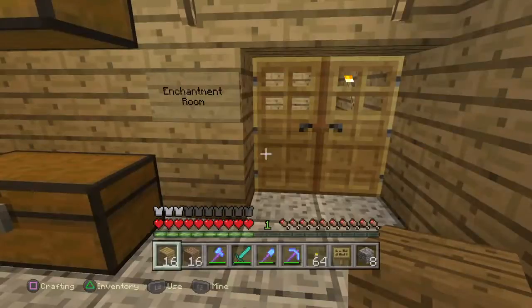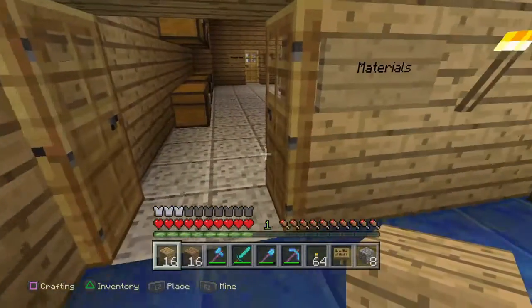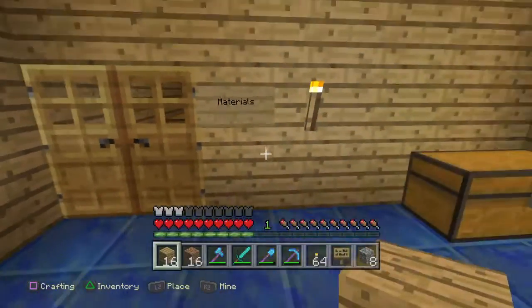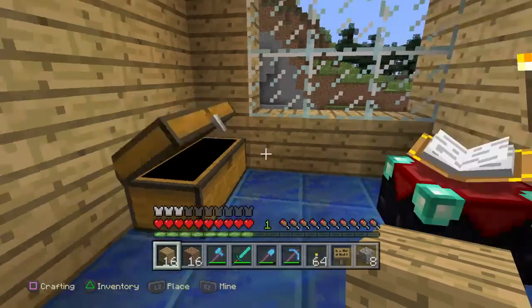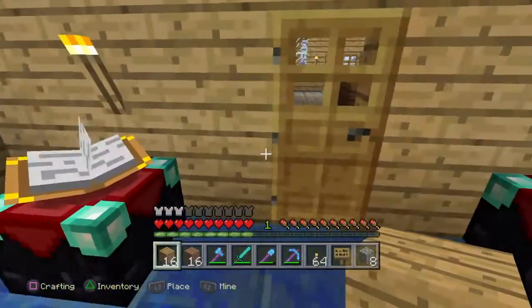This is the enchantment room. It's just got some lapis in there and a couple of enchantment tables.